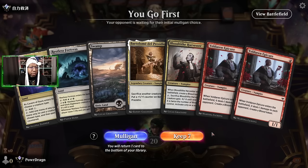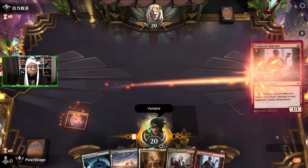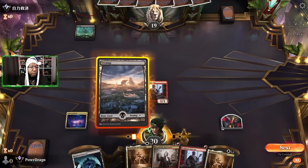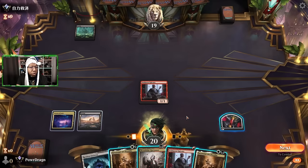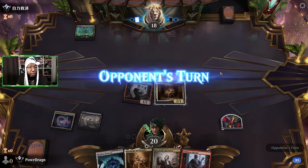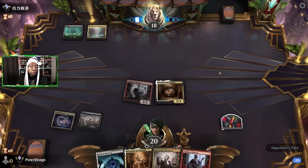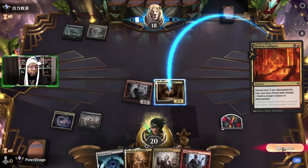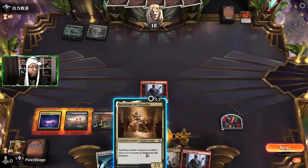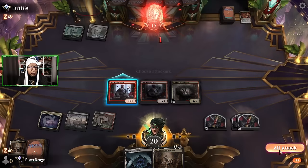Okay, this hand is probably fine, let's keep it. Cavern of Souls on vampires. I'll go Bartolome here — they're not going to be able to cast Cut Down if I want to sacrifice things. They might kill it now though. Seems fine, we can totally live with that. Let's go here and attack.